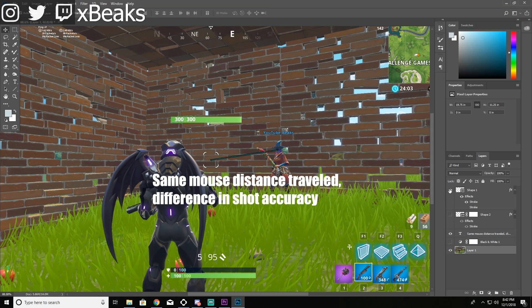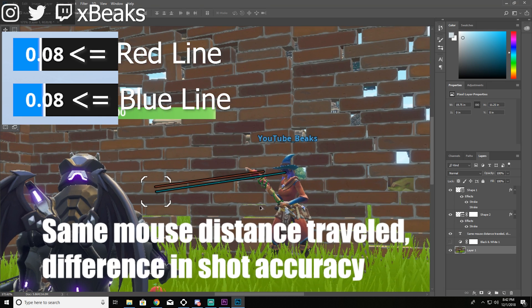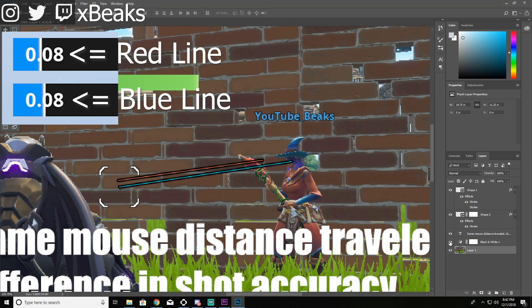Let's assume your old sensitivity was on the upper side and you adjusted back to a lower side one. You go for a quick flick shot — and this is what happens. Because you didn't get that exact spot on your sensitivity, what just happened would have been an 8 damage pump shot.